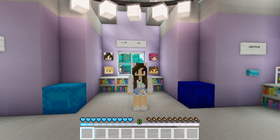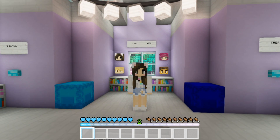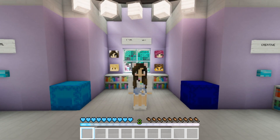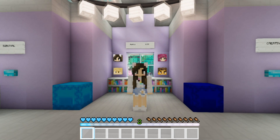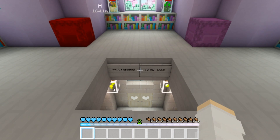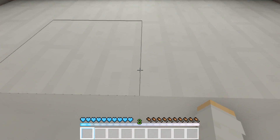We have some buttons on the wall: a clear weather button, a daylight button, a creative mode button, and a survival mode button. There's really only one rule for the series — you can only use the creative button to build your house, because building in survival is the most annoying thing ever. Everyone is allowed to build their own houses in creative mode, but everything else will be done in survival.